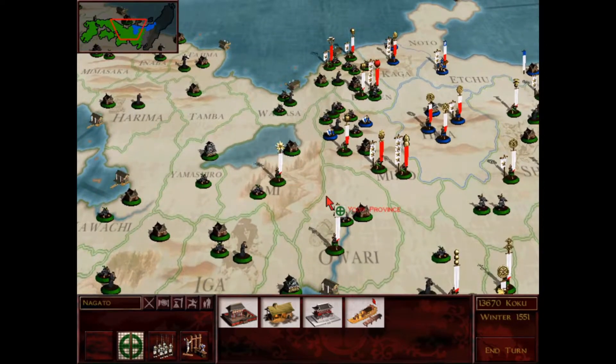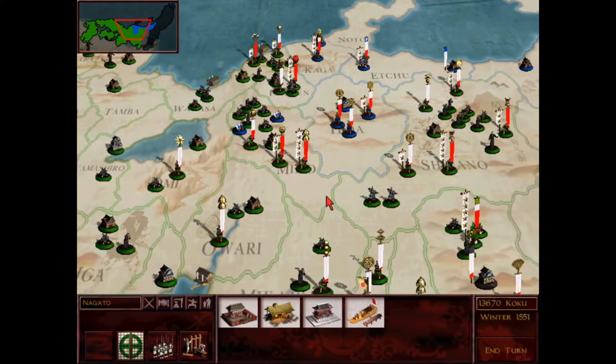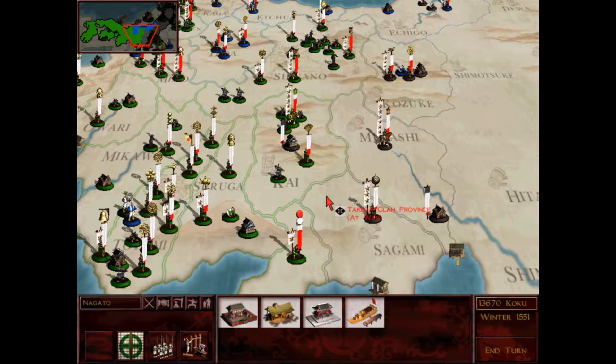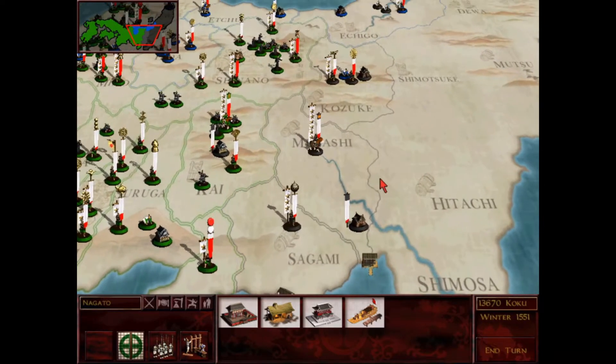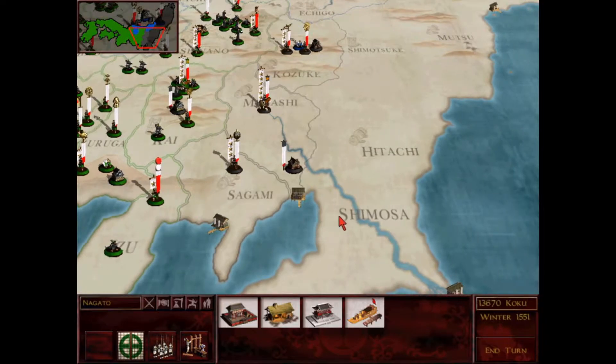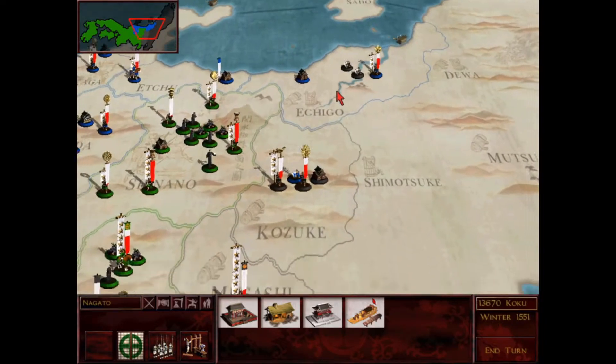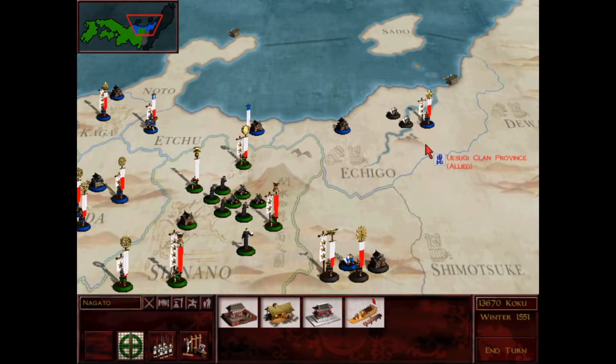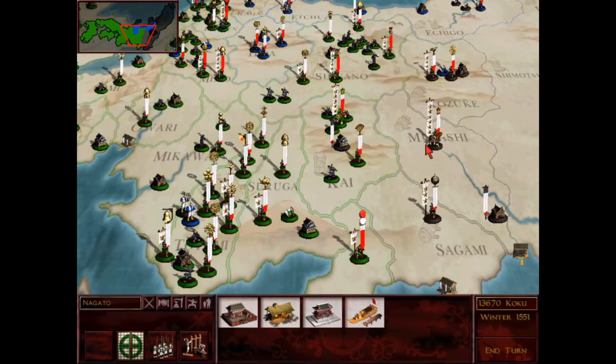Just as a reminder, I do finally have access to muskets. I am building those and I'm getting ready to replace all of the arquebusiers in all of my armies with musketeers. That'll be really fun once I get those going, especially with all of these river battles coming up in Musashi, Shimosa, and Echigo specifically. Their range is greater and they just do so well.